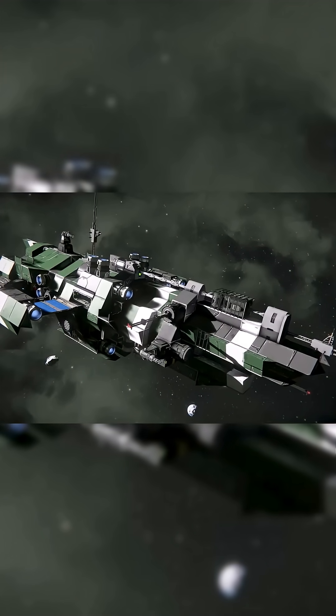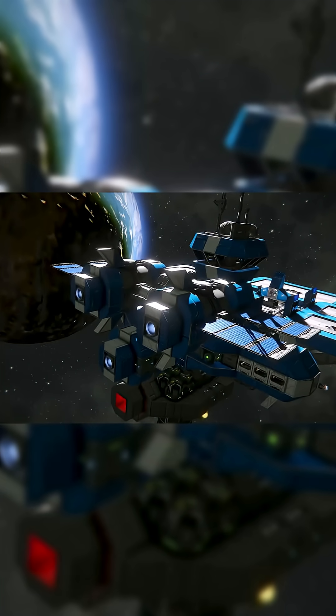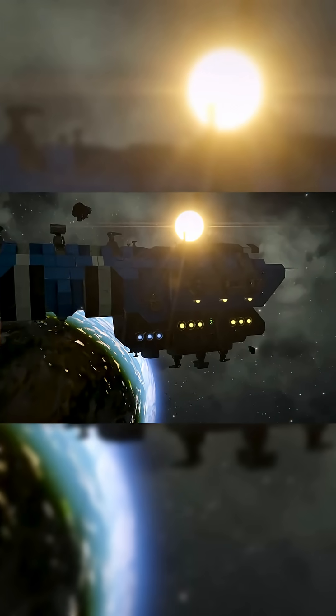Any vessels primarily space-bound that don't require to accelerate quickly would be ideal for this thruster type — vessels such as mining barges, freighters, small shuttles, drones, space stations, and more. Ion can also be used in a hybrid arrangement with hydrogen to boost a ship's maneuverability.